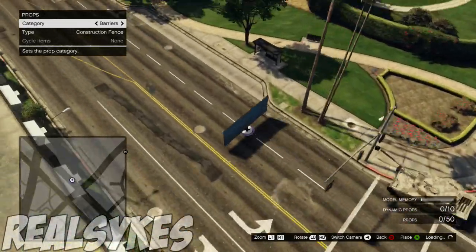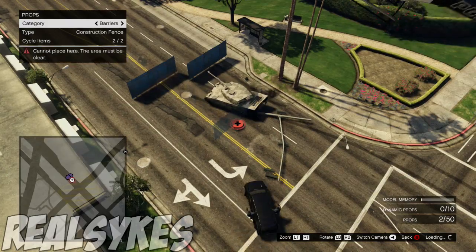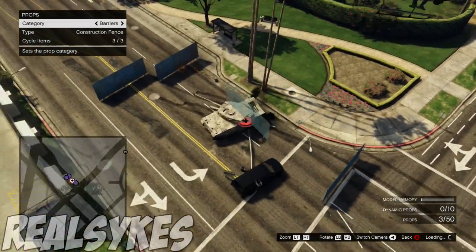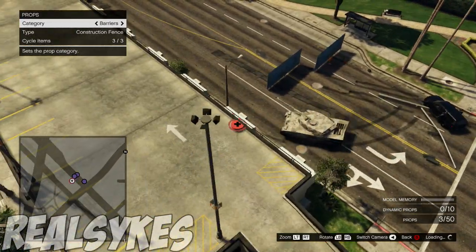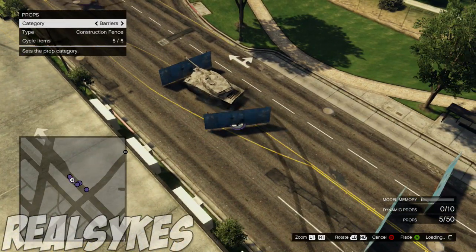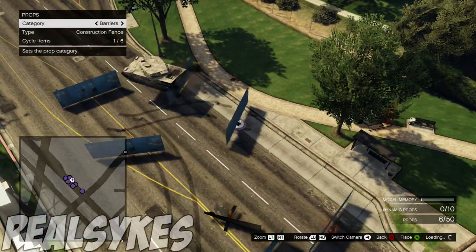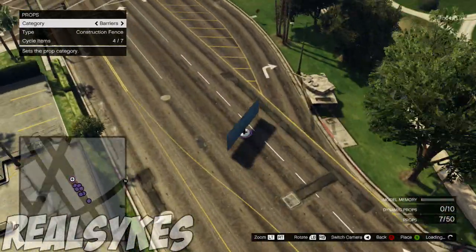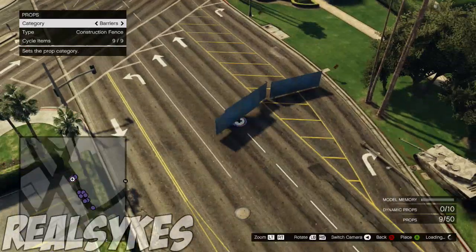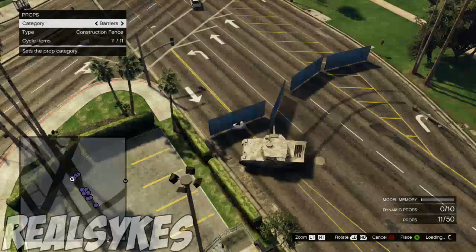Now guys, while you're in a GTA Online session you'll notice other people do not see you, however you see them. Here's a tank — what we're going to do is place a barrier down. Notice what we're doing: place the barrier down, pick it back up, then drop it. Click A on the prop to spawn it, then quickly press A on it again and press B to cancel. If you place a prop down regularly and don't pick it up and drop it again, they can drive straight through it. So simply place a prop down, click A, pick it up, and then drop it.